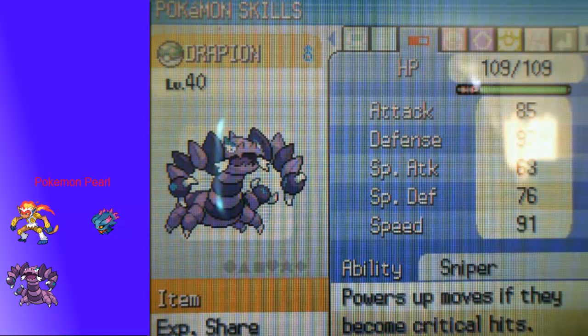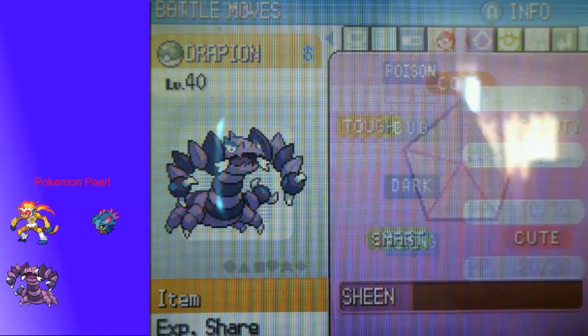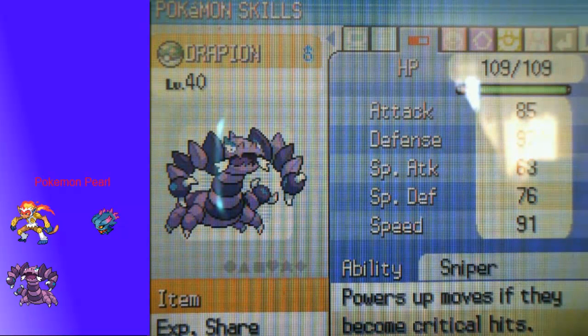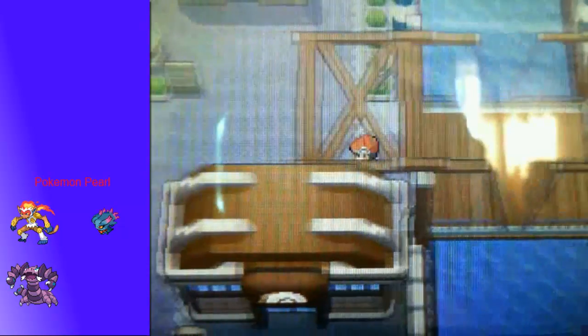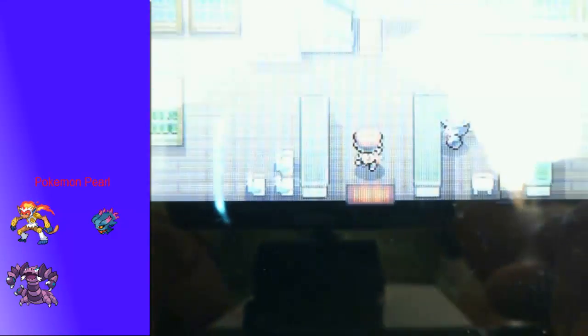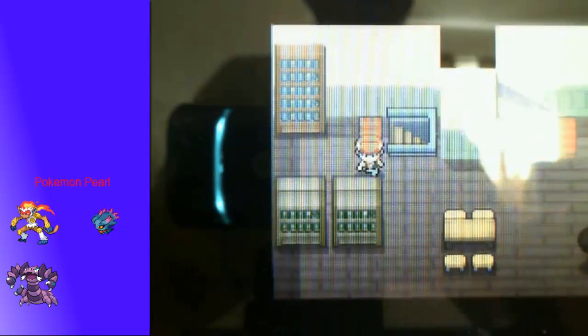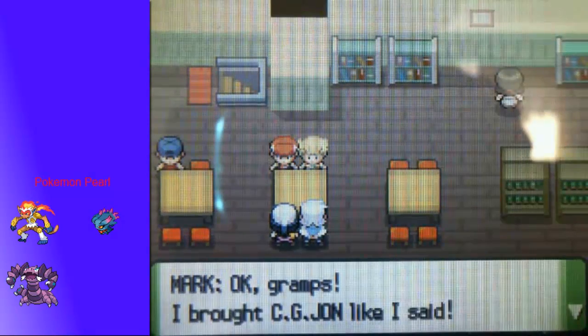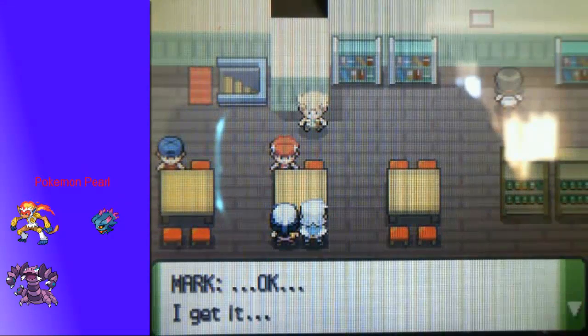How do its moves become critical hits? Oh, that's pretty cool. Let me check its stats. HP is 85, Defense is 97 - that's pretty high defense. I'm not a big fan of defensive Pokemon but I guess it can work. His Attack stat is pretty high too. Drapion, I have no opinion of you yet - I hope you make me have a wonderful opinion of you. Let's see if we can finish up this cutscene; if not I might just skip it because it's not super important.